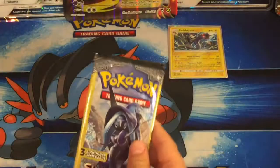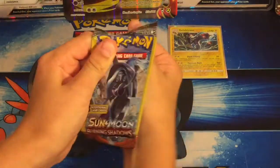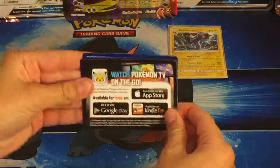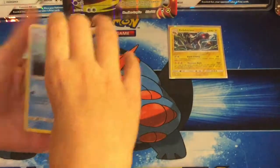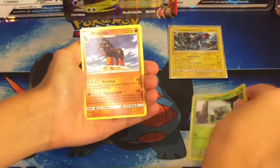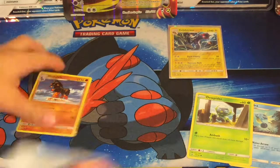I'm going to do the Tapu Fini pack next — Tapu Fini, same thing. Before I rip it, I just want to show you guys the art on it. We got a Cedra, a Druddigon, and a Mudsdale. I'm going to put a sleeve on the Mudsdale — it's not rare, but I really like it and it's a very playable card.